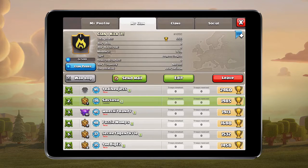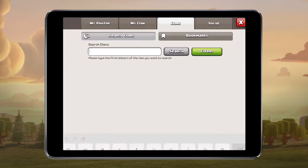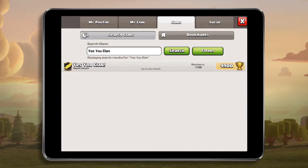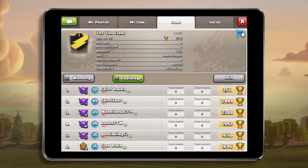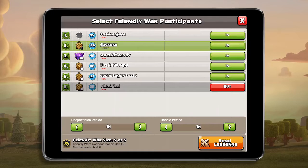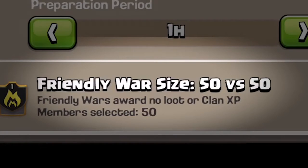To send a Friendly War request, go to the Clans tab and search for a specific clan. If the selected clan is opted in to Friendly Wars, you'll see a challenge button on their profile. The challenging clan leaders will select the number of war participants, from 5 vs 5 up to 50 vs 50.